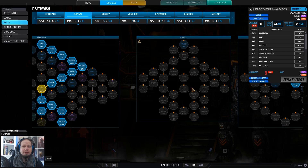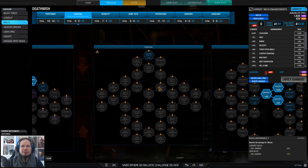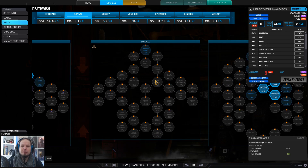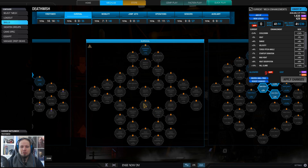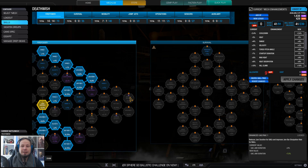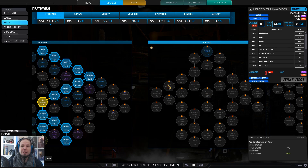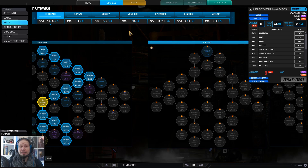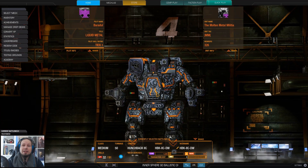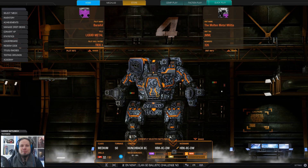I'm not going into survival because in my eyes it really is not necessary in a medium mech. Positioning should be your survivability in this build. You have a lot of firepower and you should put it to the enemy as a second liner, using your teammates and terrain as cover. Don't expose yourself if not needed. That's the build — I wish you all a lot of fun in the two games that are coming. As always, don't forget to leave a rating, subscribe to the channel, and now it's time to hit the battlefield.